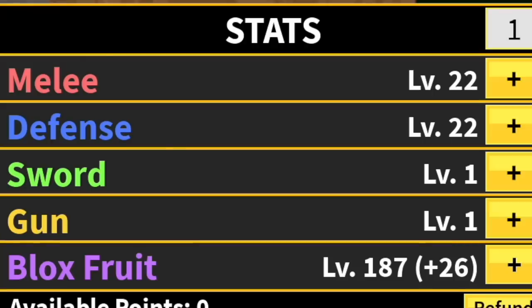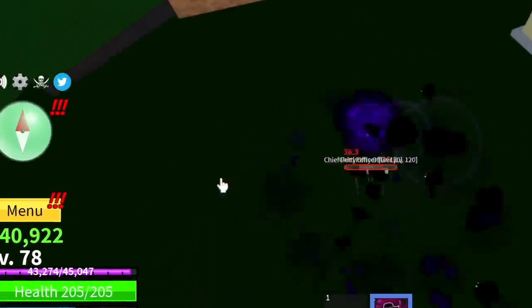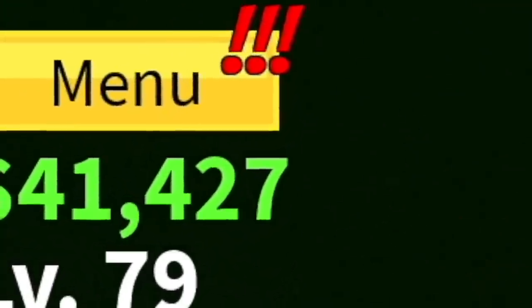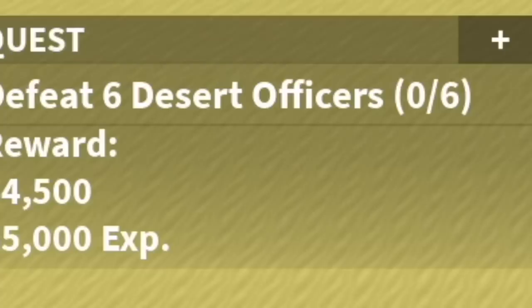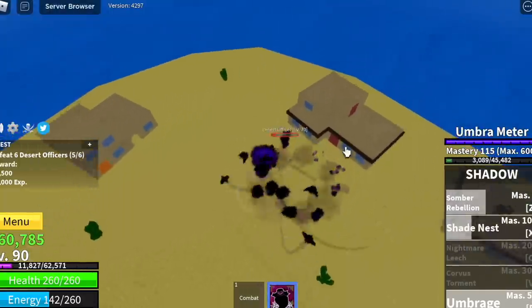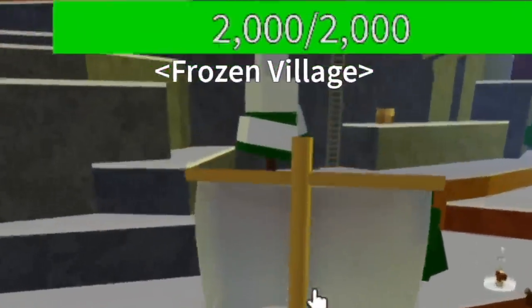Checking our stats: Melee and Defense 22, Bloxfruits 187. To be honest, we can still grind here, but check our money — it is very low because we are not doing quests. That's why we're going now to our next island, the Desert, and keep on grinding Desert Officers. We're just going to grind until we reach level 90, after that moving on to the Frozen Village.